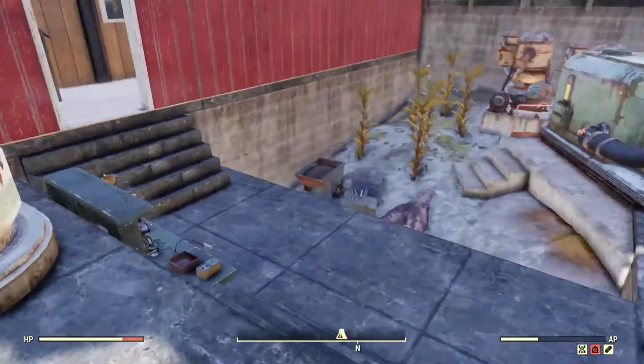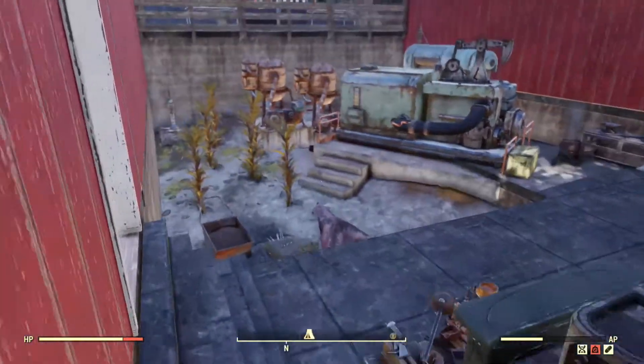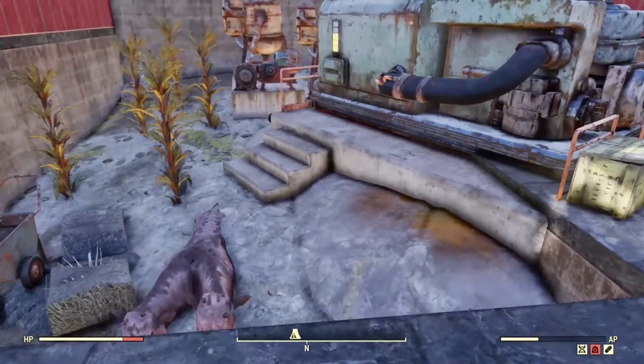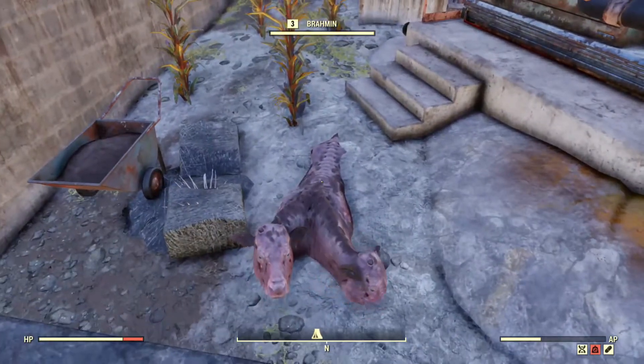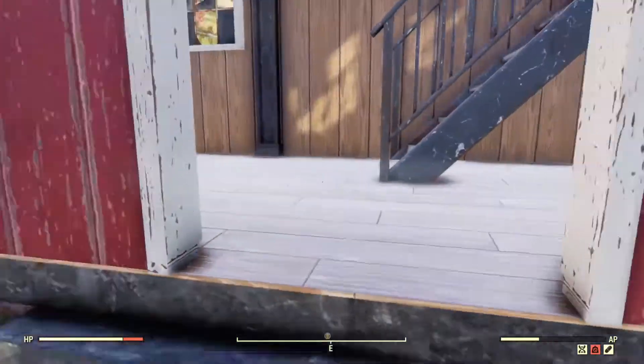You got your little workshop area where you build all your customers' products. And you got your acid farm here. And a cattle on the ground. Acid farm. And then you live here.